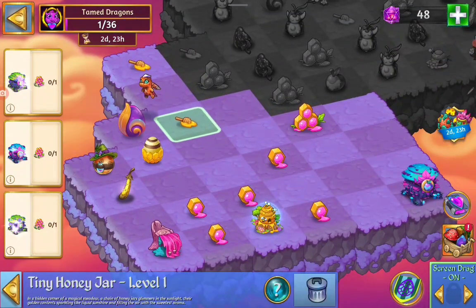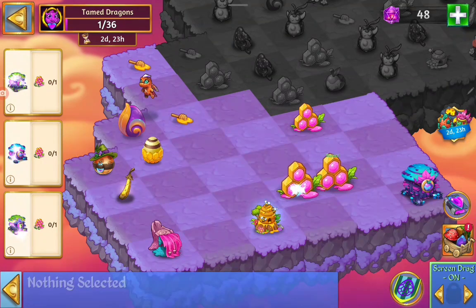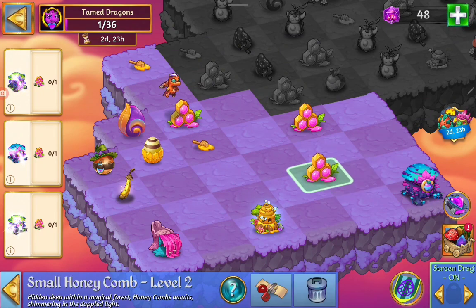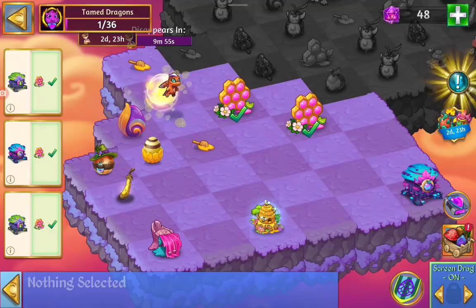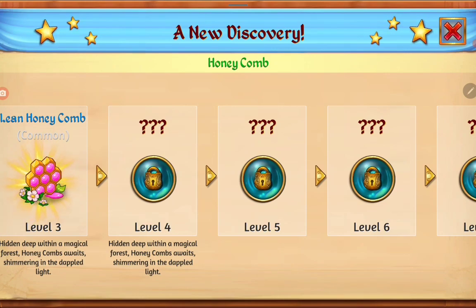There we got another of those rare ones. There we got a five merge. We're going to set up a five merge of that honeycomb. We got the next level, with a little daisy. This side — level three.